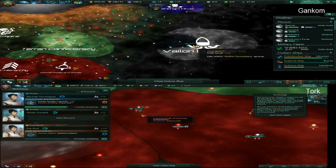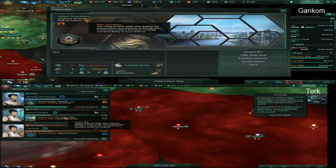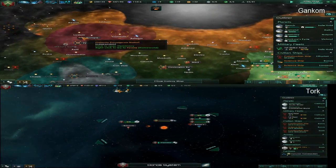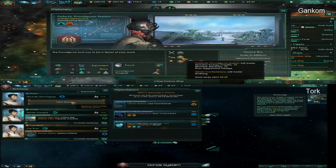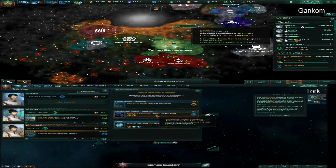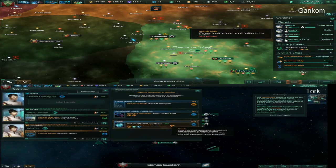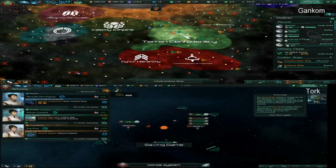There's a fallen empire to our east, to the far east — I don't think you've seen it yet. I finally got my colony ship thing! My colony on the freaking amazing Gaia world has started.